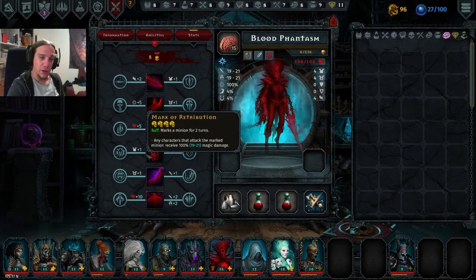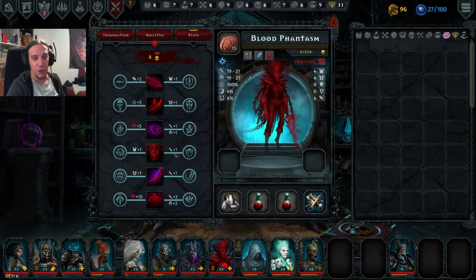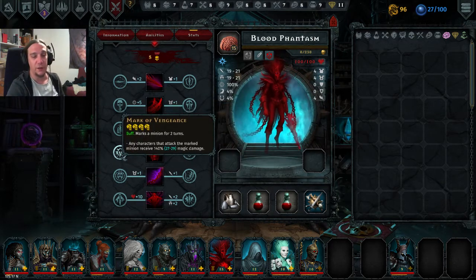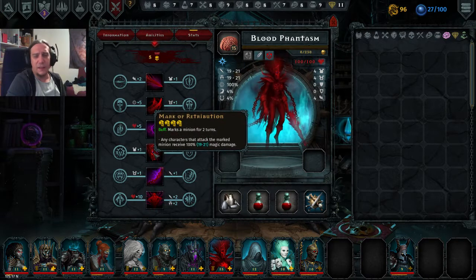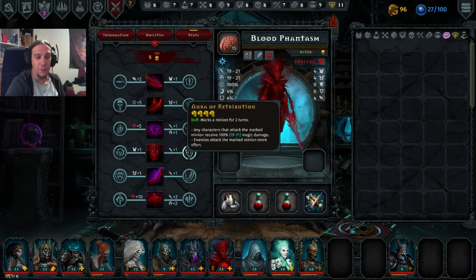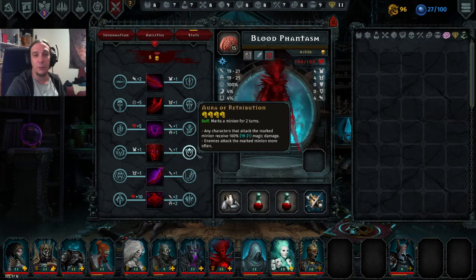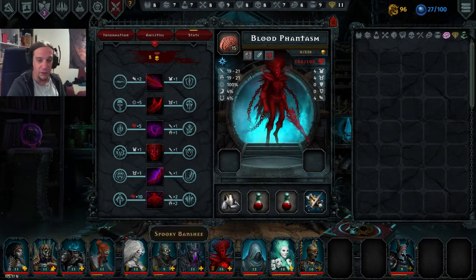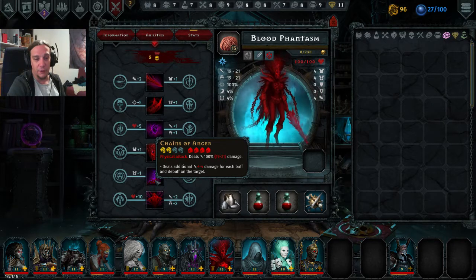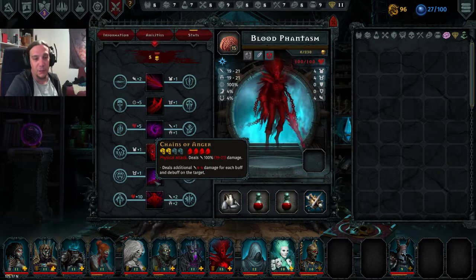Mark of Retribution: you mark a minion and enemies get a countersmack consisting of magic damage. Upgradable so marked enemies get attacked more often and deal more damage on countersmack. It's an odd skill, but you can use it to funnel enemy aggro onto someone who will not only counterattack but also synergize with units like the Dark Knight.